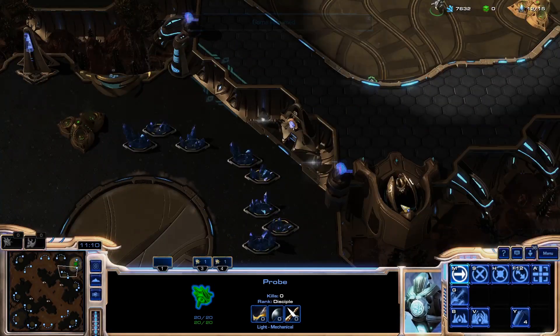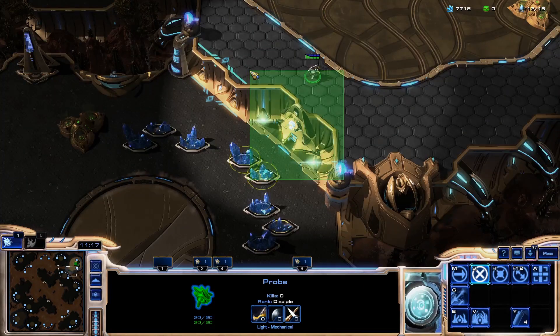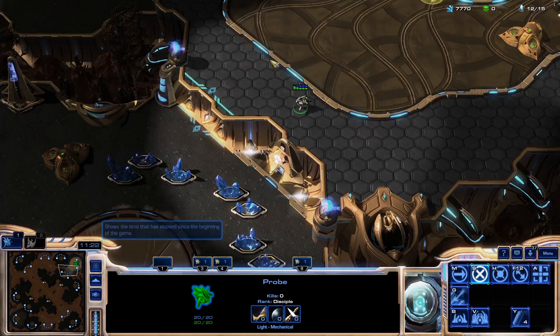This map looks pretty large but the only possible jump-up spot is between these blue lines. So you don't actually need to wall off this whole right side or this whole left side on the opposite side of the map.